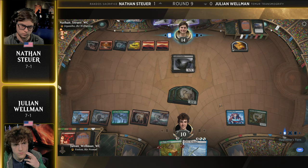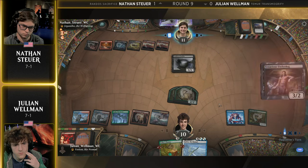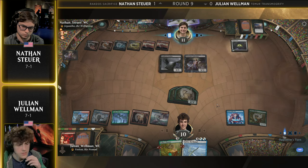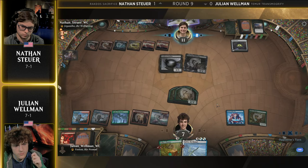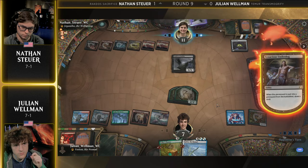Nathan definitely has to play something of value here. And if we see that old Giganta be put to hand, this hand is pretty weak. But Den of the Bugbear is also an option. We're going to see Tenacious Underdog down to 11. Goes Stoyer — there is a Witch's Oven. Wow. So now the sacrifice game plan is unlocked. Tenacious Underdog going to get in for three — Julian is down to seven. Not out of the woods by any means. In a virtual six?